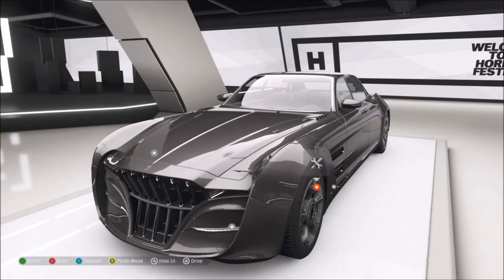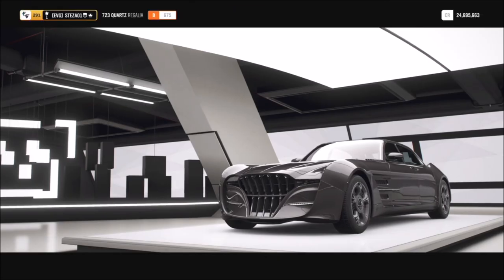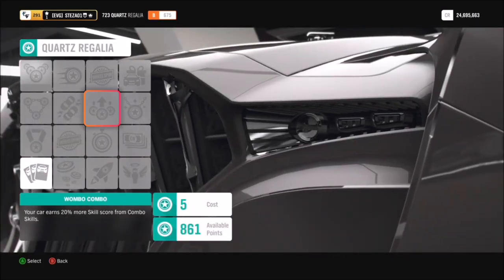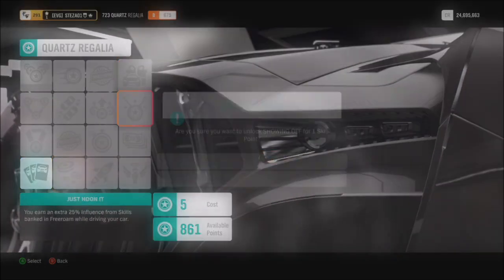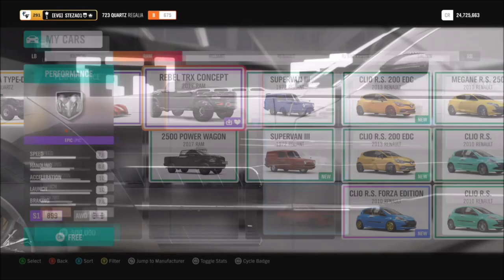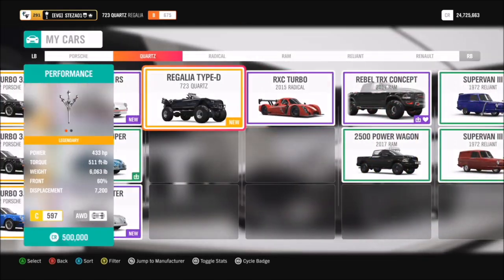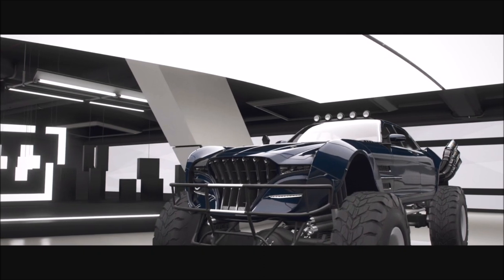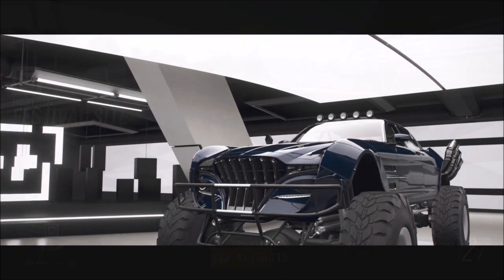Now you want to unlock the monster truck version, the Type D. Go into your skill perks on the skill tree for the Quartz Regalia. In the top right-hand corner, costing 99 points — and that's not even including the points to get there — you can unlock the Type D monster truck version. It's well over 110 points total to get there, but it's quite worth it. It's a very cool car.